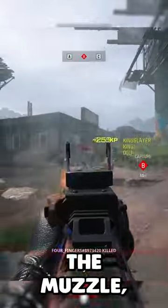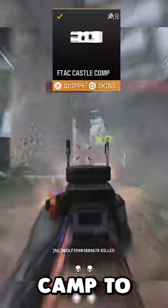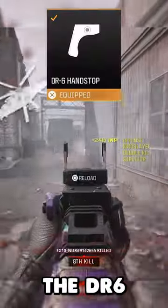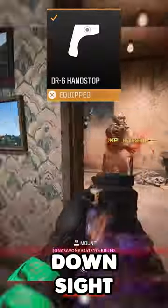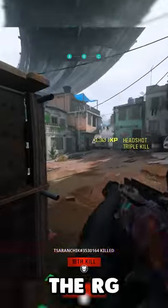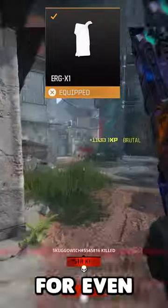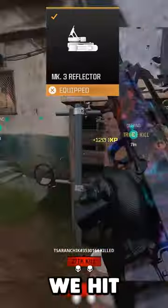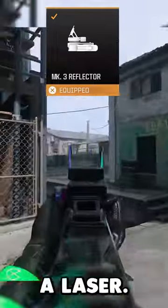Starting with the muzzle, we have the F-TAC Castle Comp to improve our overall recoil. For the underbarrel, we have the DR6 Handstop to improve our aim down sight and strafe speed. 45 round mags, the ERG-X1 rear grip for even more recoil control, and finally the Mark III reflector for our optic, making sure we hit every shot, making this gun a laser.